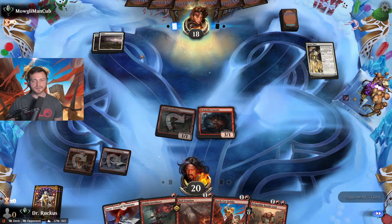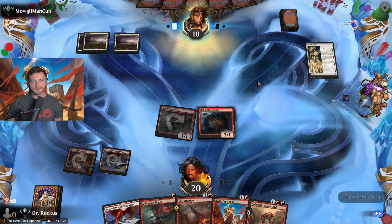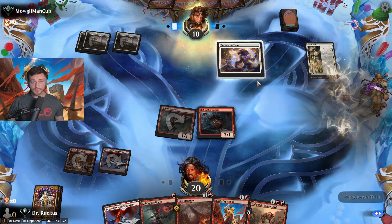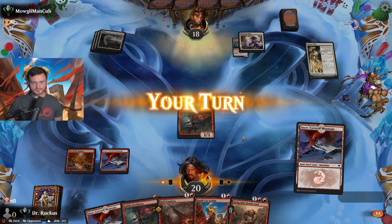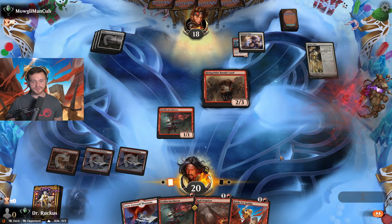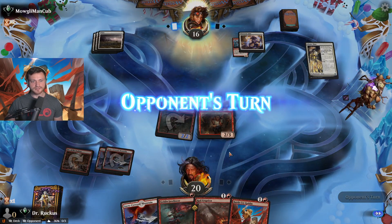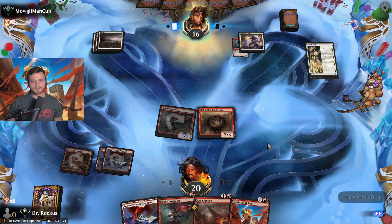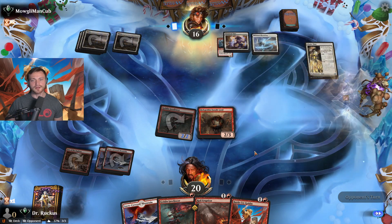Get in there, drop you, more damage. Curving out nicely thus far. Let's see what their three-drop is — it's probably going to be a good one. Is it the Righteous Valkyrie? They think. Could be removal. Borrowed Time — that's fine by me. Third land acquired, just being mana efficient. Get in for two. Could also have gone Battlecry Goblin and the Javelineer — that also would have been acceptable.